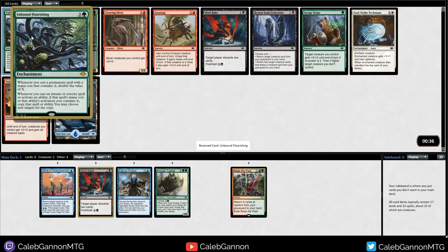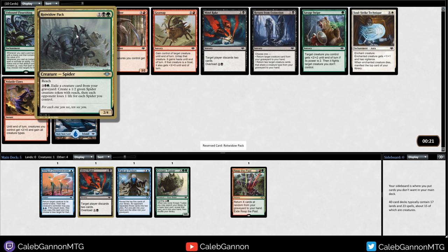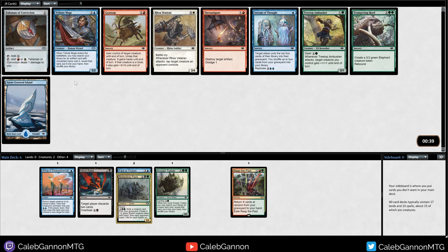Unbound Flourishing - whenever you cast a permanent spell with X, this doubles all X spells. Right now that's good with just Reap the Past. Not super into that. Rot Widow Pack seems really good though - a 4-mana 2-4 Reach that exiles creatures and makes a bunch of spiders. I kind of like that, so we're going to take that.